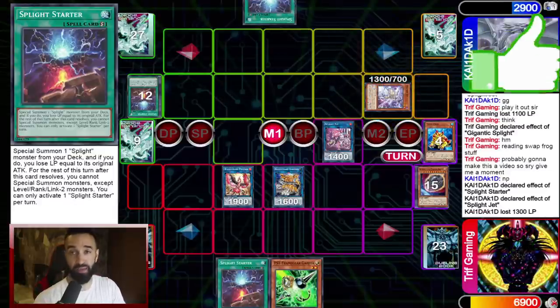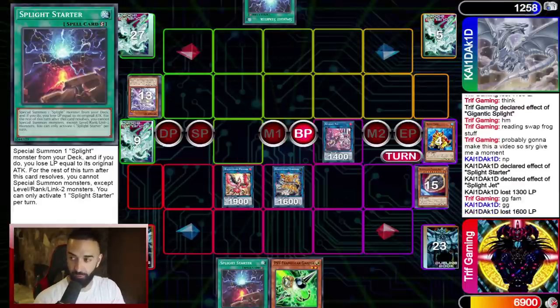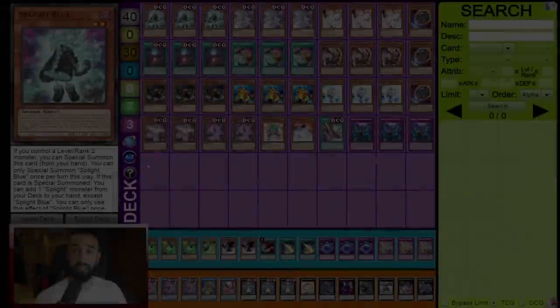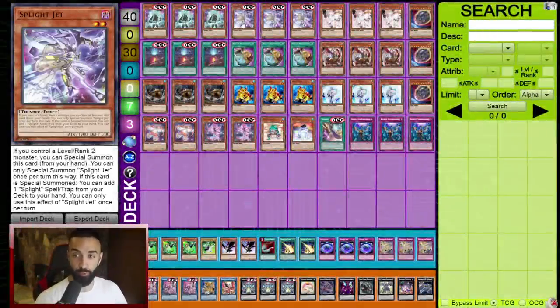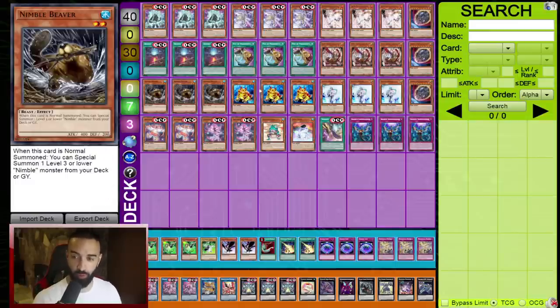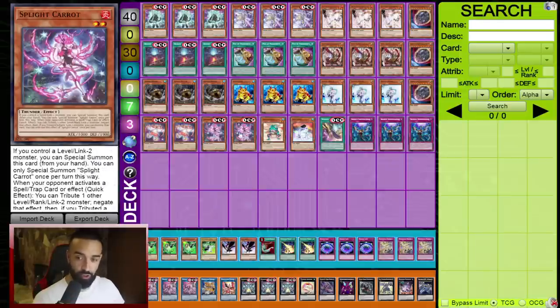Tip #5: it's very difficult for Splight to clear boards. You need to play the Nightmare cards in your extra deck to make it happen. If you set up a massive board, the only real answer Splight has is Zeus. Just be aware this deck struggles to out established boards. Now the deck list: three Blue, three Jet, three Starter, three Prosperity — these 12 ensure you resolve your Splight cards. The best normal summons are three Nimble Beaver and three Swap Frog — these 18 are your starters.